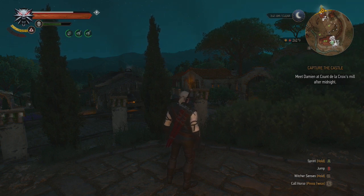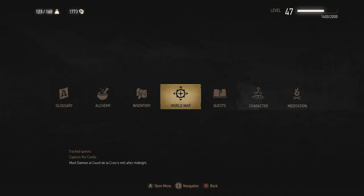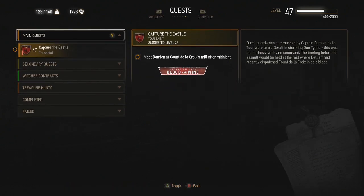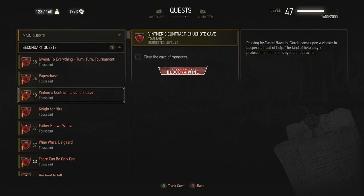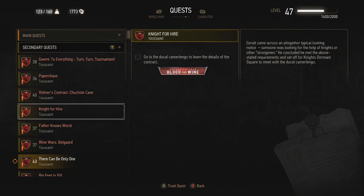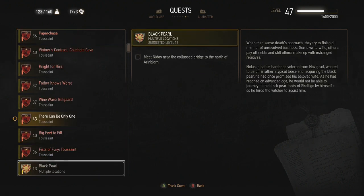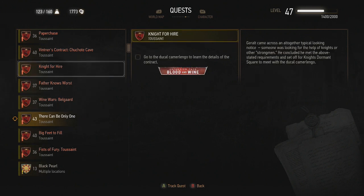Hello everybody and welcome back to the Witcher 3 Blood and Wine DLC. Today we're going to do the isle quest that I was requested, which was 'There Can Only Be One.' Then I want to do Paper Chase, and then I think I'm going to hop on the main quest.